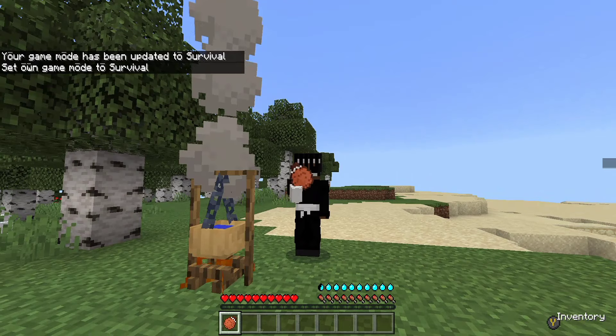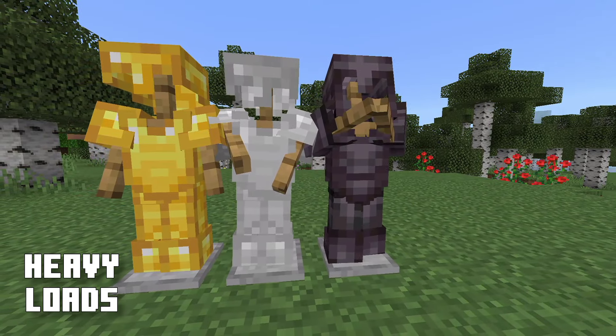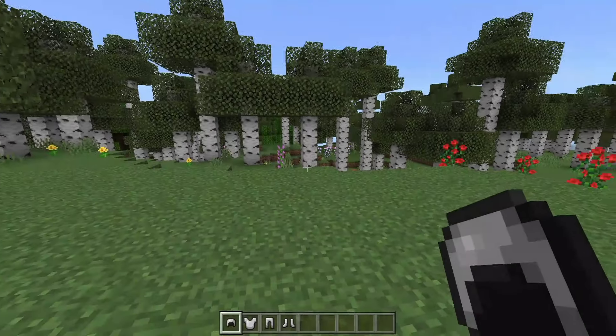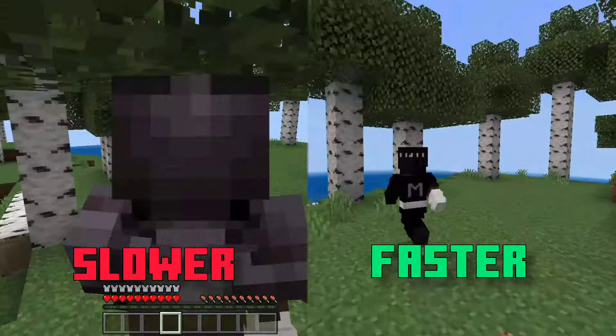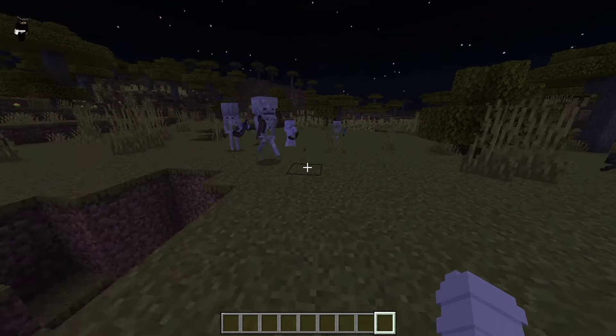Speaking of rewarding, an addon that does the complete opposite is the Thirst addon, which punishes you for not drinking water with nausea and death. There are items that will help you create drinkable water like the water recovery, the water extractor and the water distiller, which make water buckets much more useful. The canteen can be filled from these new items but has a capacity of three uses before running empty.